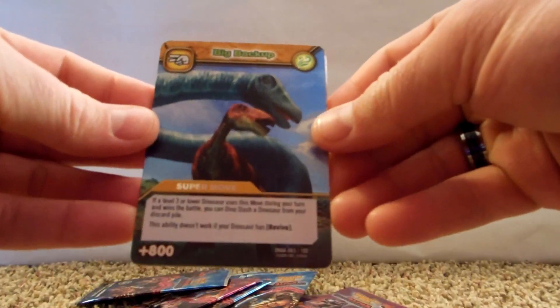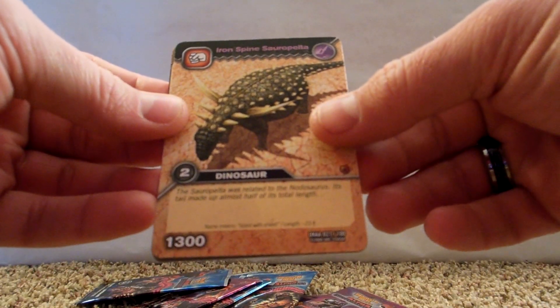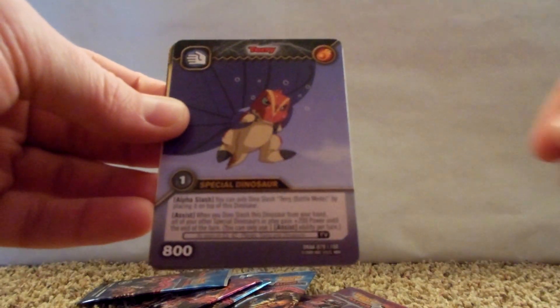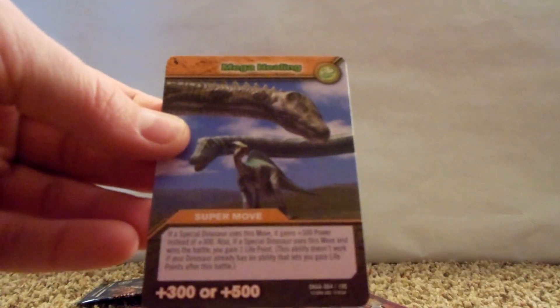And a holo here — Big Backup — and then Iron Spine, Saropelta, there's Terry, and then Zoe again, and Mega Healing.